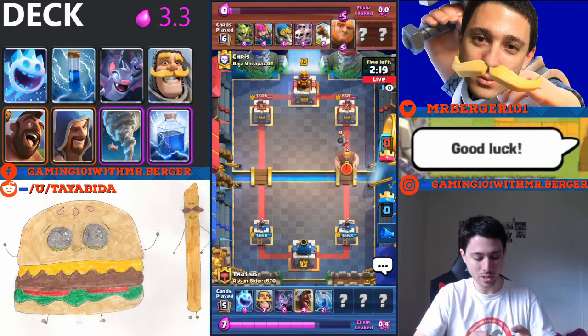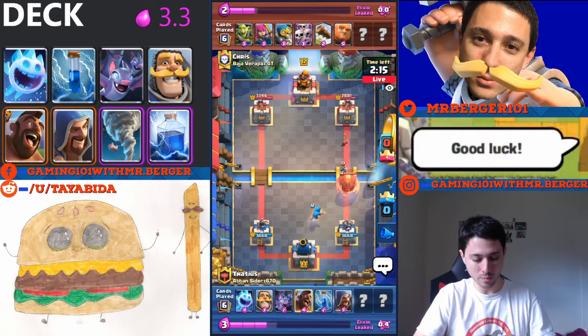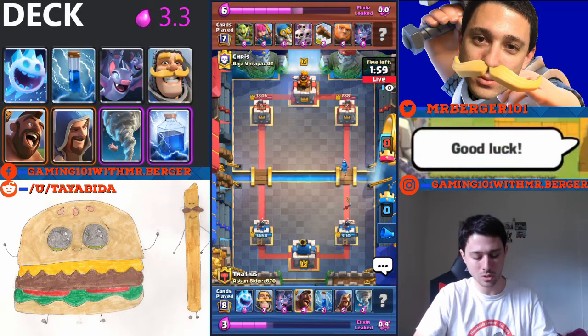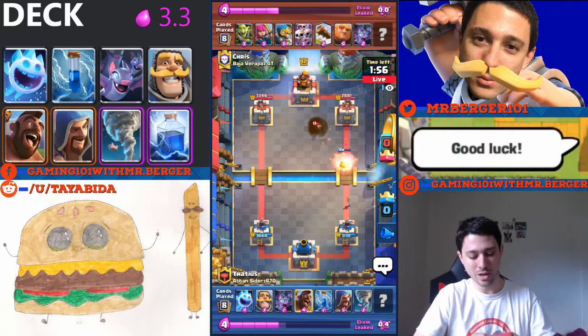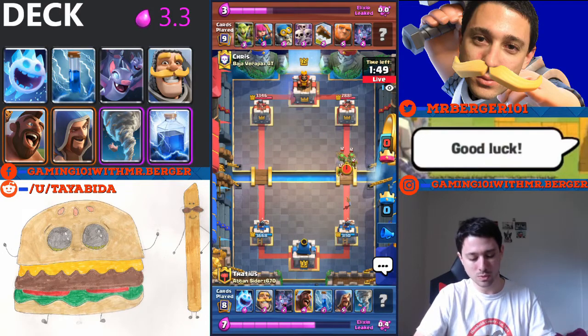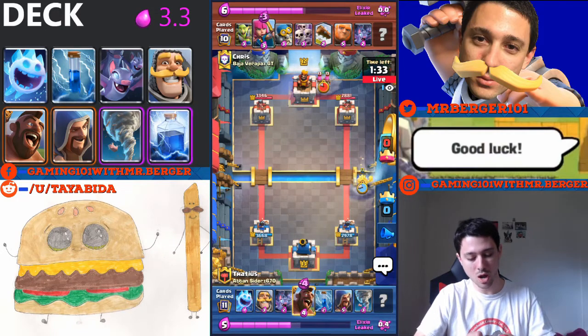He's got a bomber coming down — not something we see too much. I'll wizard and knight on the bomber, then get ready to pull everything together with a tornado once that giant gets closer to my tower. I don't want those bats to get any extra DPS on my tower either, so we pull everything away. I'm going to save my elixir here and let the wizard go in and die, since I didn't have enough to send in the hog rider. I need to save the zap for his skeleton army.